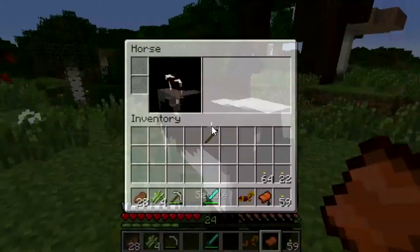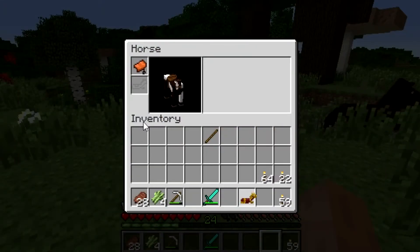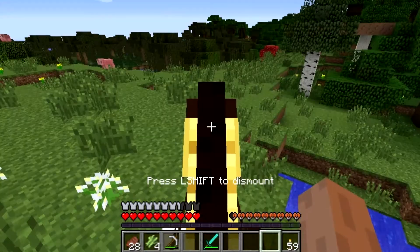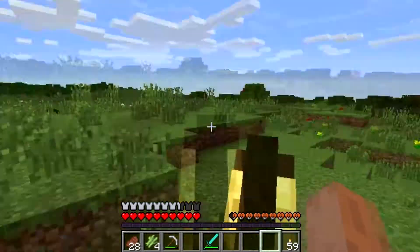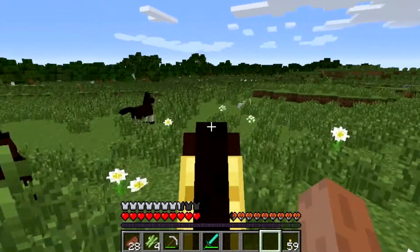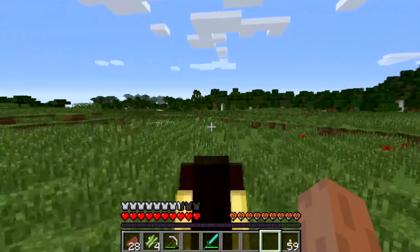We gotta get the saddle — let's put the saddle on the horse, and why not put our gold horse armor on too. We gotta find some diamond eventually. Nice — we got a horse! That was actually very easy. I like that we found him. Let's head on back.